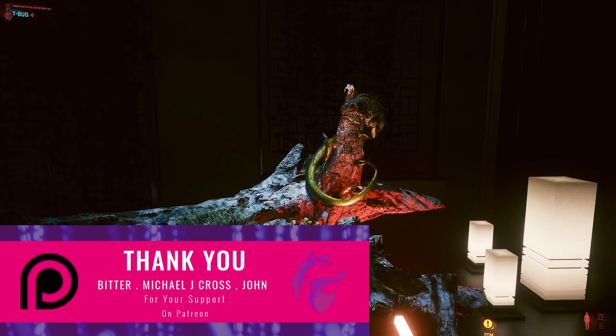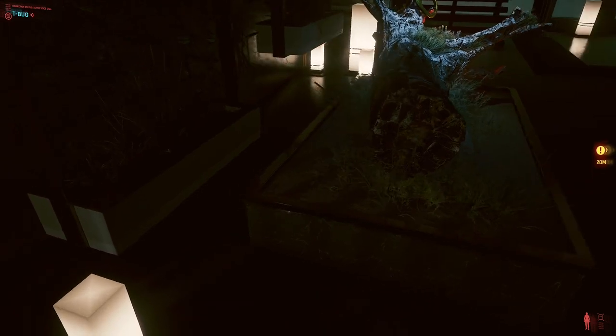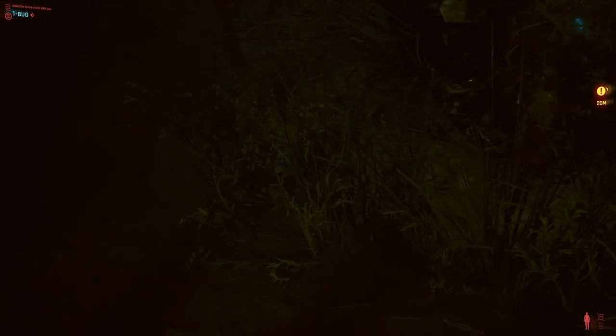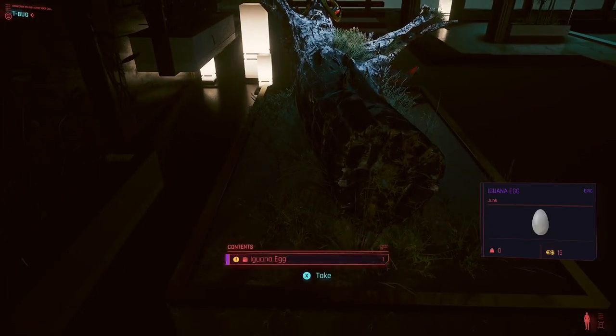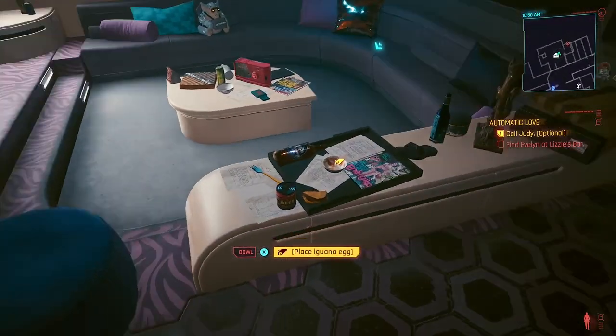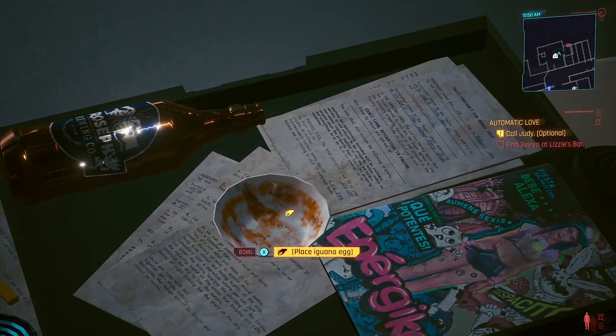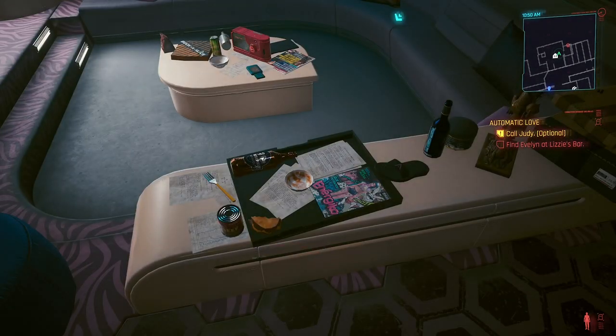If you're returning to Cyberpunk 2077 after patch 1.5, or if you're a brand new player, I'm going to show you where the iguana egg is — it's not as obvious as it was in the beta version. In the beta it was highlighted with a gigantic yellow exclamation mark, but in this version it's quite hard to spot unless you're looking for it. Behind the log is the iguana egg and you can pick it up.